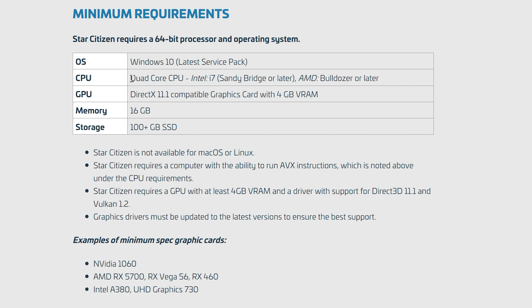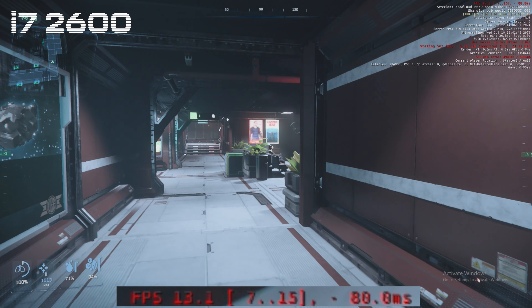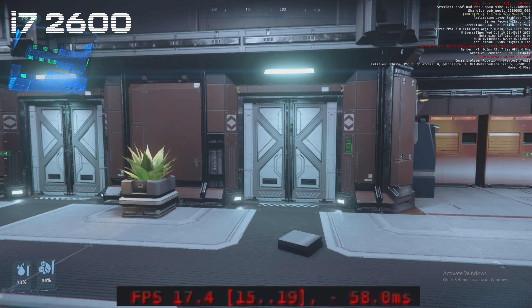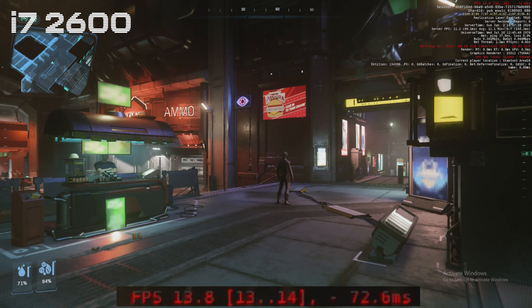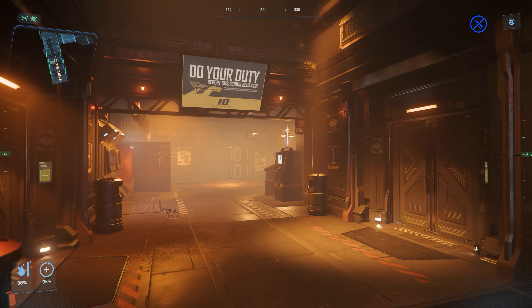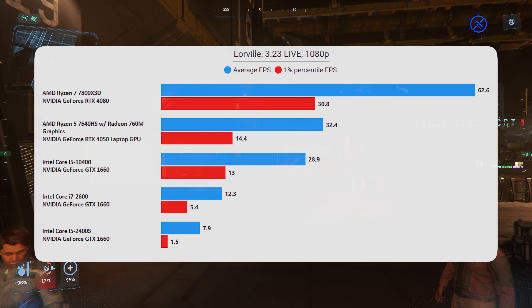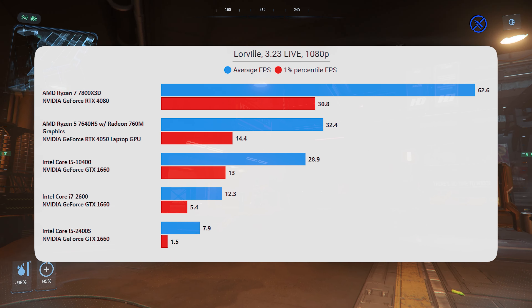CIG are now stating that an i7 Sandy Bridge or newer is the minimum, so instead of just a quad-core, we're now looking at a quad-core with hyper-threading. It's not ideal — we are definitely sub-15 FPS for most of this, and you can see the general jitteriness and stutteriness. It's not ideal in any way. The problem is that this is your first impression of the game. In Louisville, which is one of the heaviest places, 12 FPS as an average is unusable. Moving around at sub-10 FPS is really tricky, because obviously that's an average — certain parts are lower, certain parts are higher. It is not good in any way.